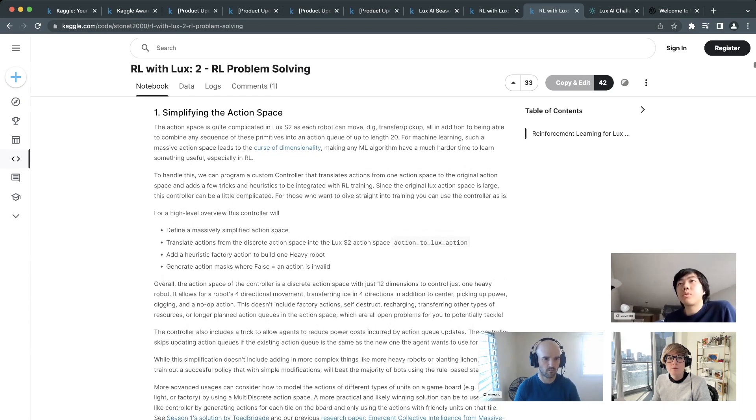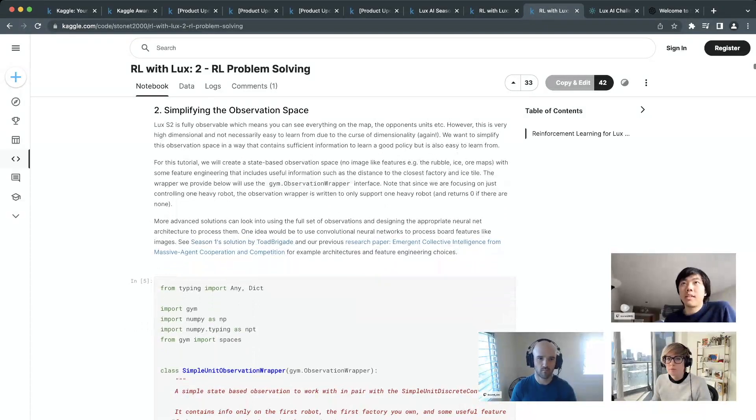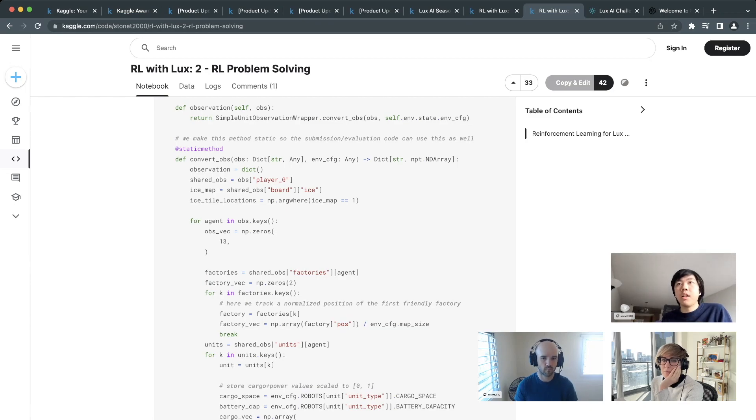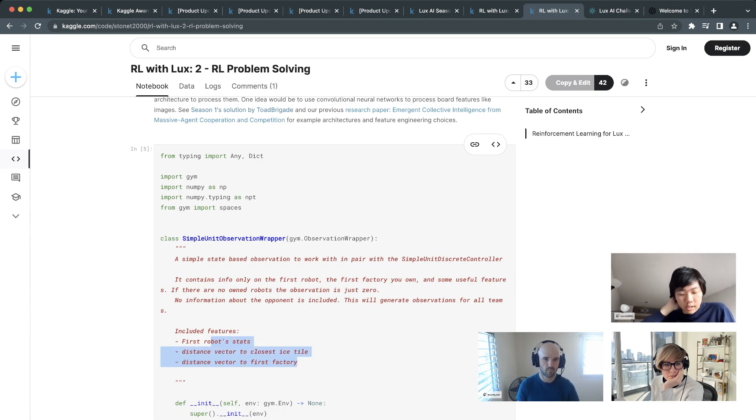In ML, the biggest first step is often simplifying the problem. Feature engineering is incredibly important, and here that means deciding what observations and actions are actually necessary. In this RL environment, the observation includes just a heavy robot, your factory, and the closest ice tile. The smaller the action space the easier to learn, but you must balance this against removing options your agent might need — for example, removing self-destruct could be wrong since some teams use it to add rubble to tiles.